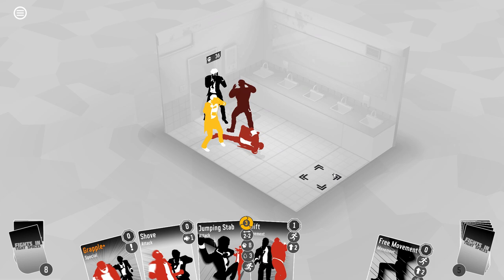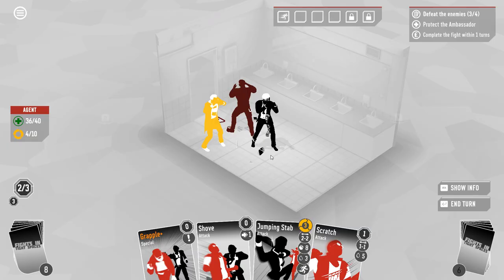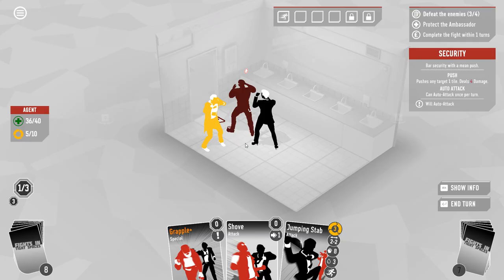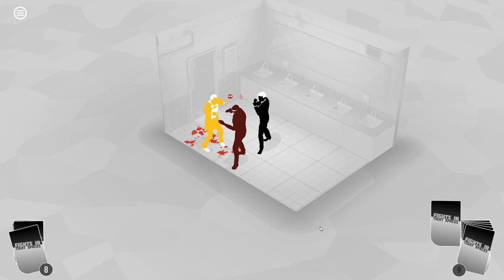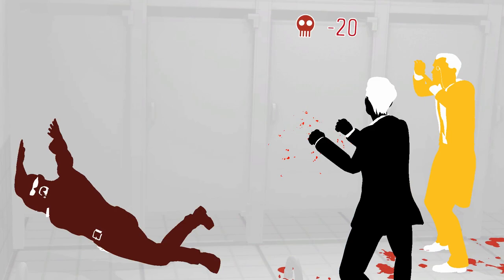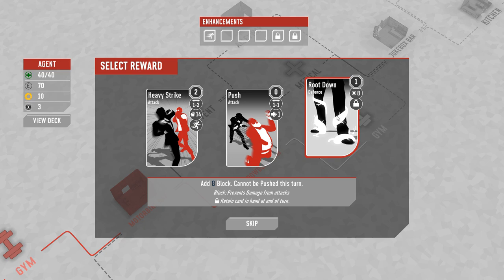He hits for eight. Counterstab's fine. I guess there's no reason for me not to just end it this way. Not allowed to grapple you out of the level. It's really sad that there's no way to actually execute the jumping stab here. The ambassador will be fine. I'm just desperate for damage. Turns out I didn't need the extra four — we would have gotten there without it. That's very sad. Eight block, cannot be pushed. Once you pick it up, it's not screwing up your deck until you actually need to use it. It just doesn't feel like a very good card.